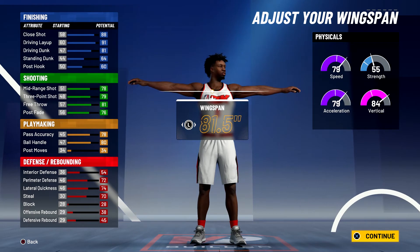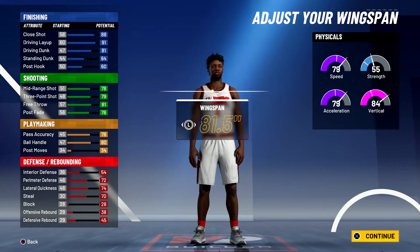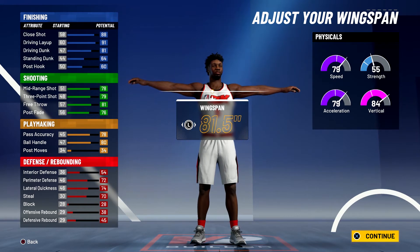You're not going to do anything with wingspan — leave it right at the default. At 99 overall, you're going to have a close shot of 92, a 95 driving layup, and an 85 driving dunk, so you will be able to contact dunk. Your standing dunk will be at 68 and your post hook will be at 64.